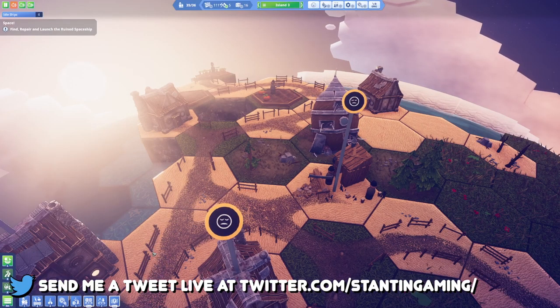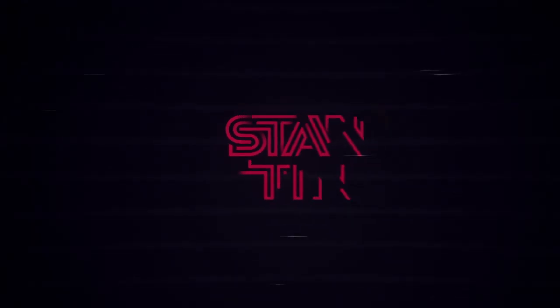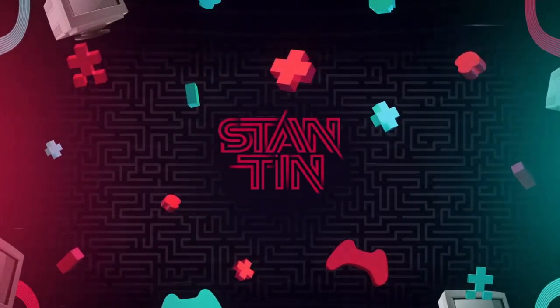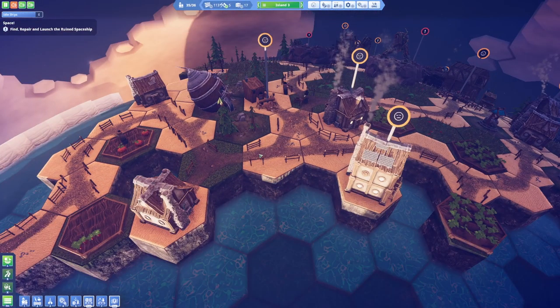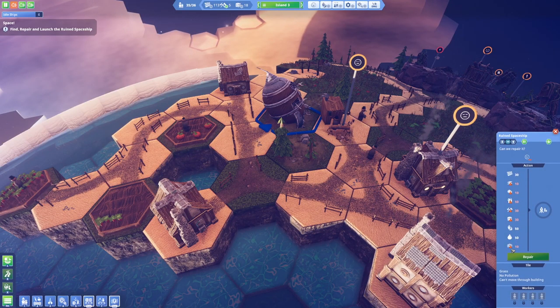Hello everybody and welcome back to Before We Leave. My name is Constantine and we are back. Hopefully this time we are going to be able to fix up the spaceship right up here, and once we do that we're definitely going to jump on out and start exploring to see what we can find in space.